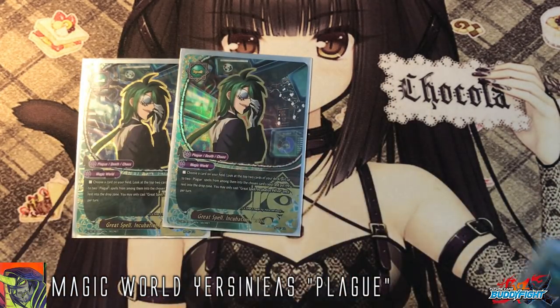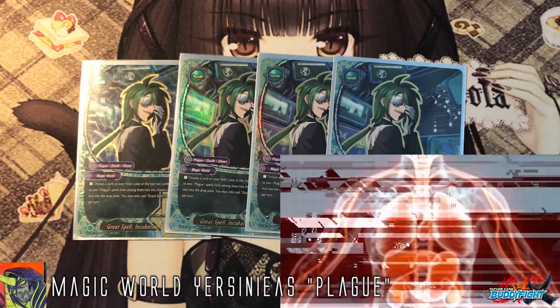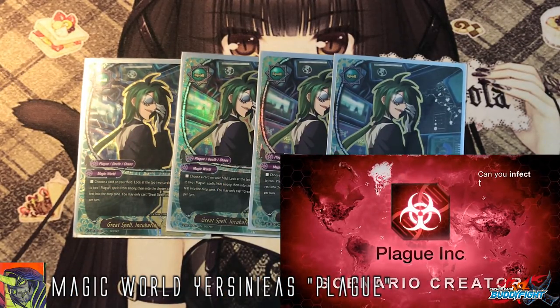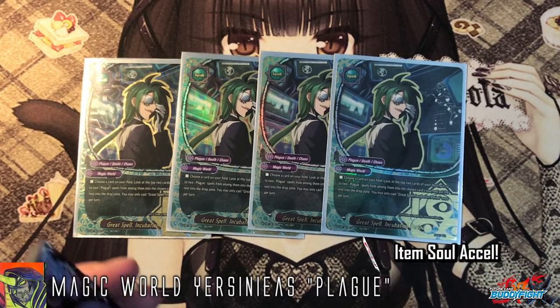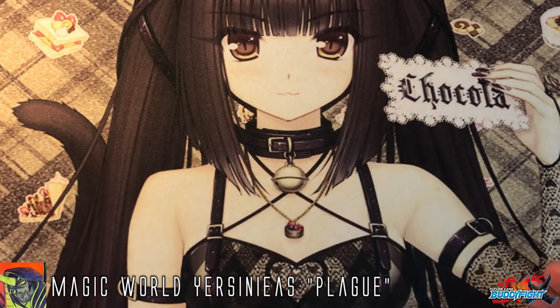To get cards into the soul, you play Great Spell Incubation Period — kind of reminiscent of those viral online games where you spread diseases. It checks your top 2 cards of the deck and puts all spells into the soul. There's a chance you don't get spells, but don't worry because more than 60–70% of the deck is spells, so most of the time you always get a free soul charge. It's a very powerful card and a must-play at 4 copies.